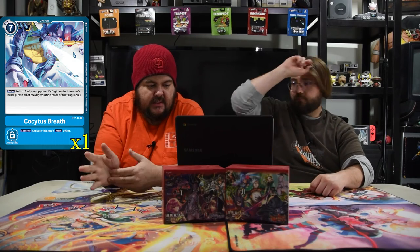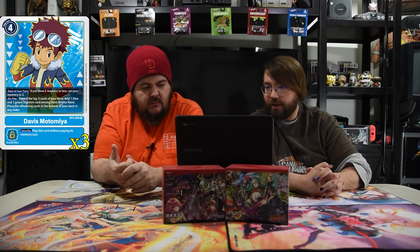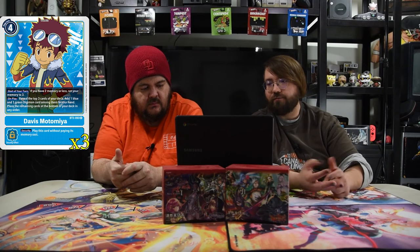Next is Calumon's Breath — cost seven, a spell. On main: return one of your opponent's Digimon to its owner's hand and trash all the digivolutions. On security: activate one of its main effects. After that, Tamer Davis costs four — on your turn, if you have two memory or less, you get three. On play, reveal the top three cards of your deck, add one blue and one green Digimon card to your hand, and place the remaining cards at the bottom in any order. On security, play this without its memory cost.